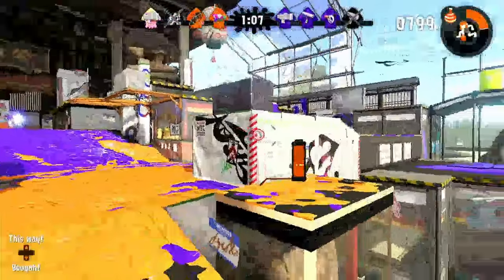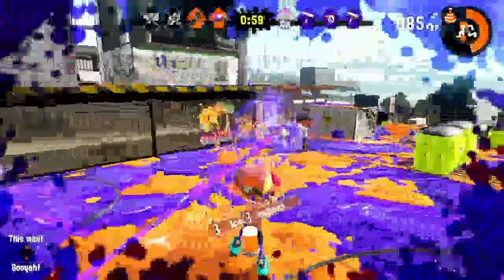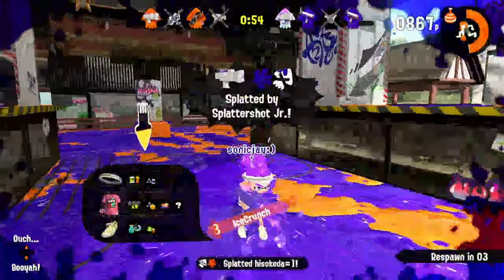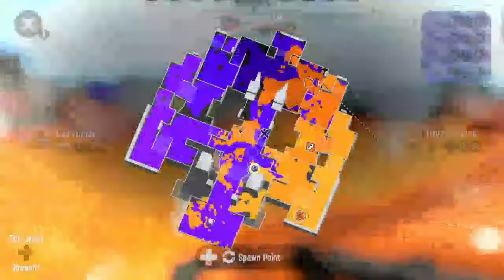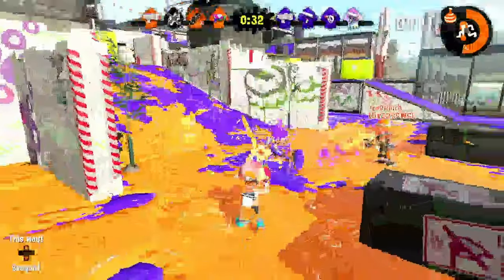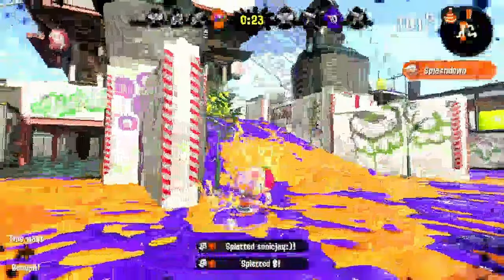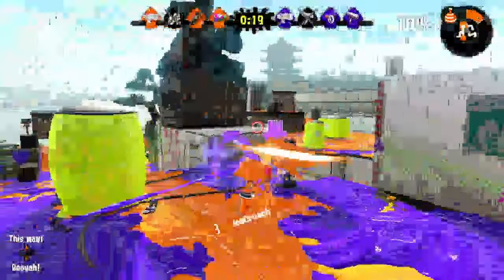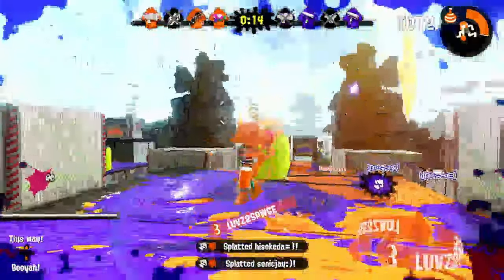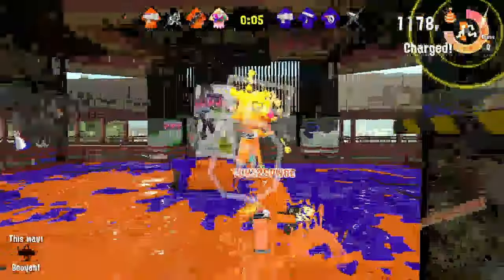I don't know where their spawn is. There's the Charger player giving us trouble, and then the GooTuber guy again — I was able to get him. How does that enemy not see my teammate super jumping? With about a minute left, things are looking pretty tied up. My teammates are doing really well keeping everybody back and the turf well covered. Getting a lot of splats — went for three and then four. Twelve seconds left, we need to really cover things up. Looks like we are sort of in the lead.